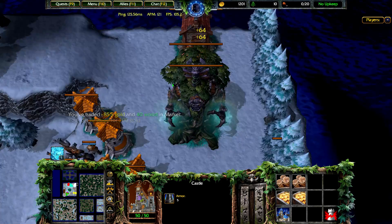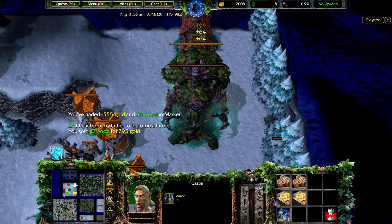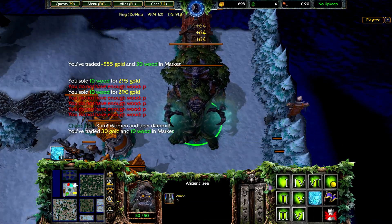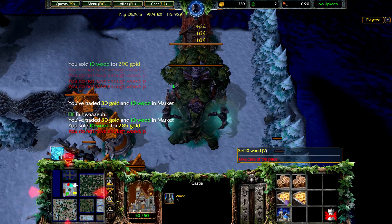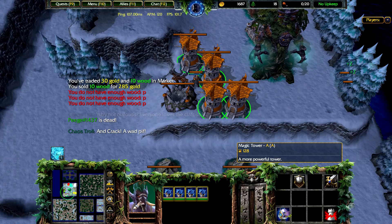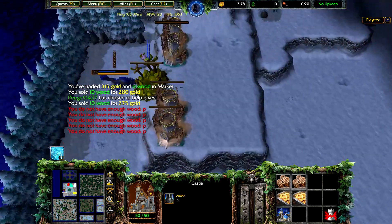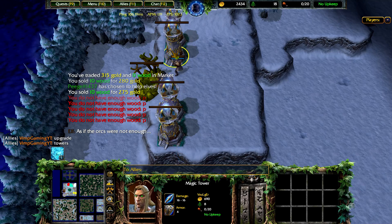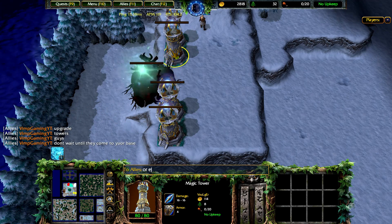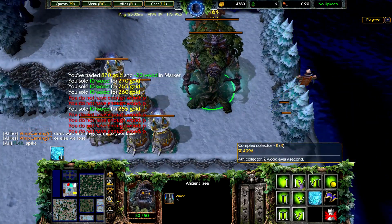A pro tip: you want to be getting an ancient tree as soon as possible and selling wood — wood is very valuable at the beginning. That's why you see a lot of people going for professional collectors. Zygon is very greedy so he goes for simple collectors, but I like to go for professional so you're able to sell at very good prices early and snowball your lead from there. As elf, you don't want to be greedy — upgrade your towers, guys.